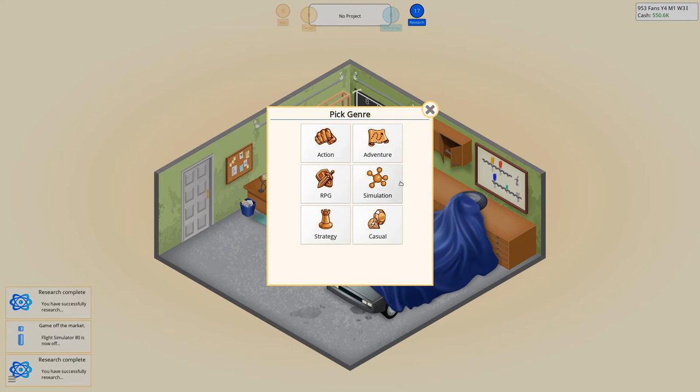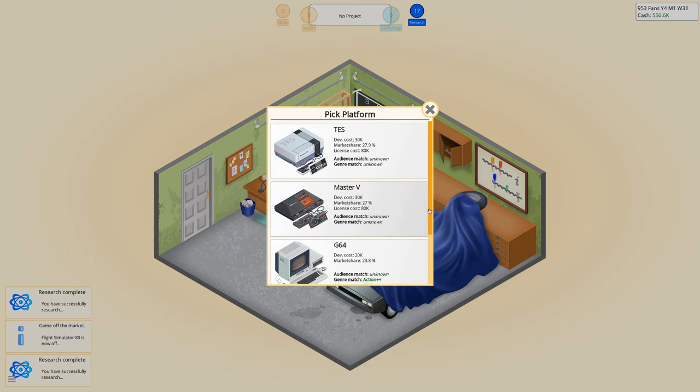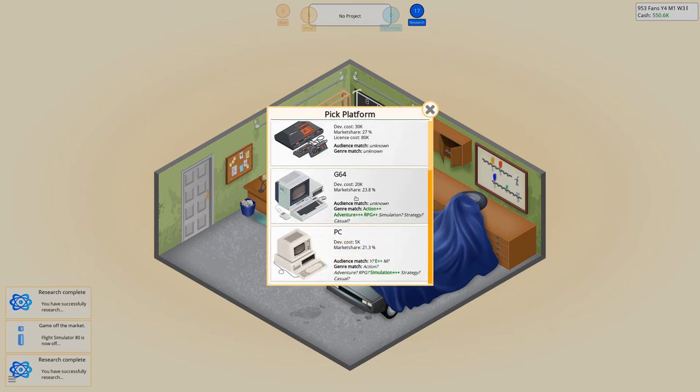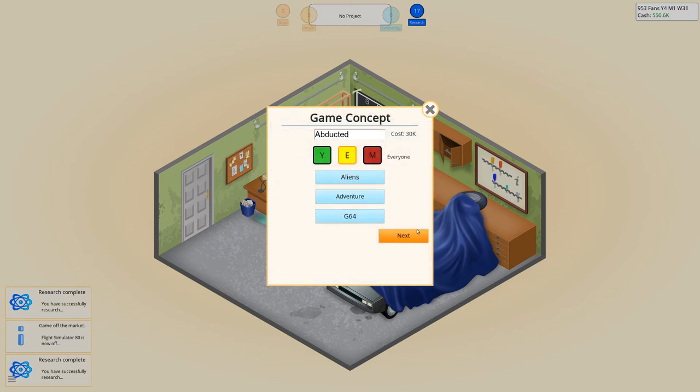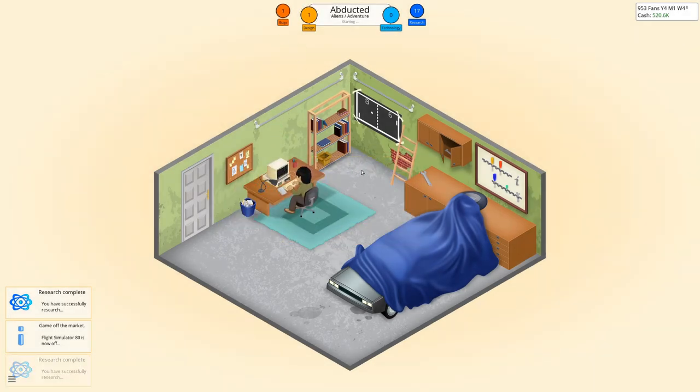How shall we call it... the goal to get back. The G64 is quite good for adventures, so let's take that one. Do another graphical game and then let's get started.